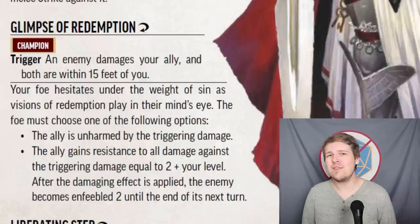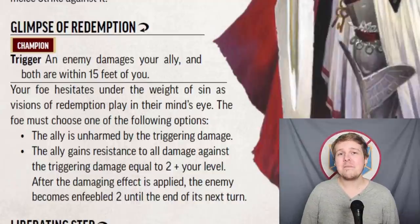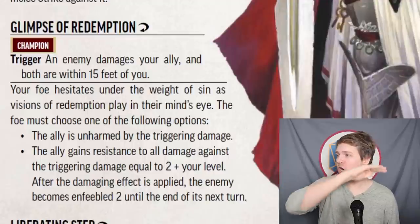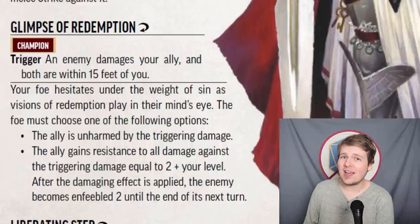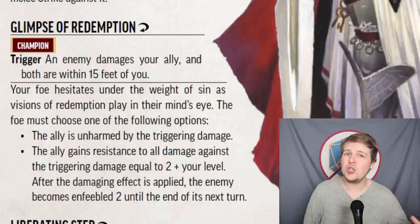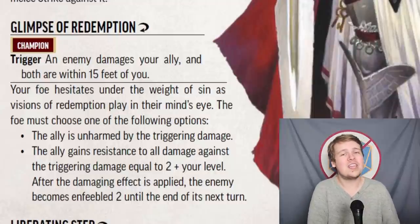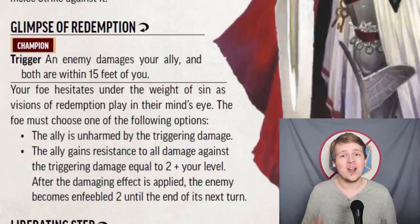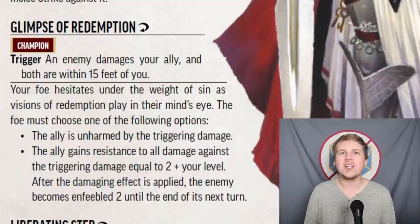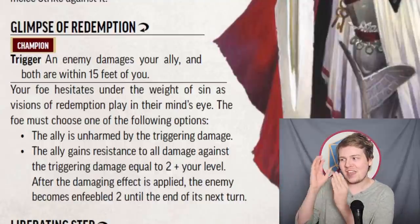Redeemer champions get Glimpse of Redemption, a much more defensive reaction than the paladin's Retributive Strike. When an enemy attacks an ally within 15 feet of you, that enemy has two choices: the first is to completely stop their attack and not harm your ally. Should they continue to attack your ally, the ally gets resistance to the damage equal to 2 plus your level, and after dealing the damage the target becomes enfeebled 2, giving them a minus 2 penalty to everything strength-related — meaning unless they're a dexterity-based attacker, they're basically getting a minus 2 to all attacks until the end of their next turn.